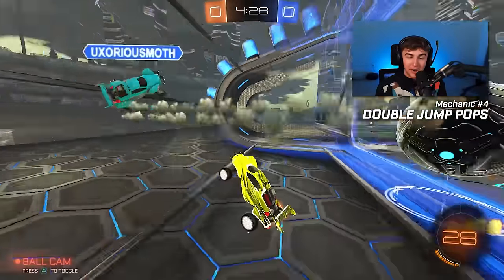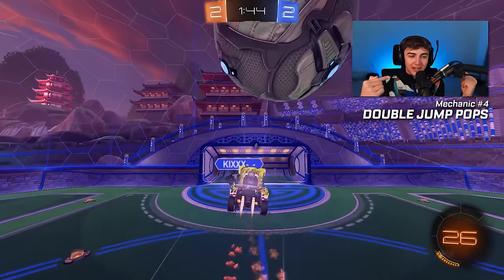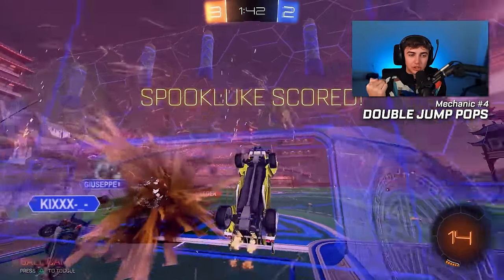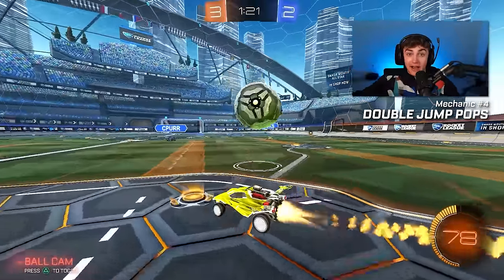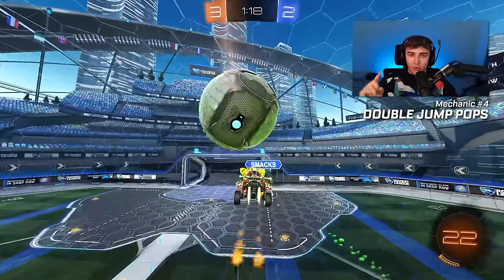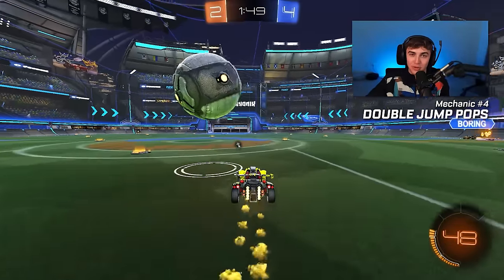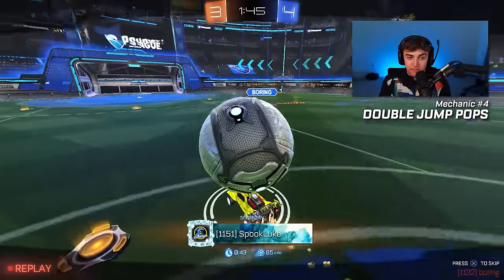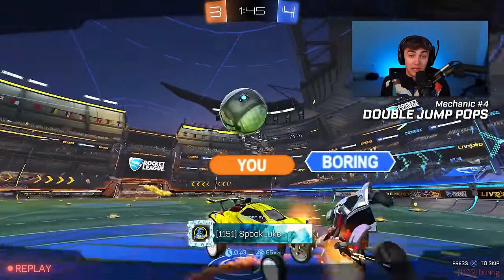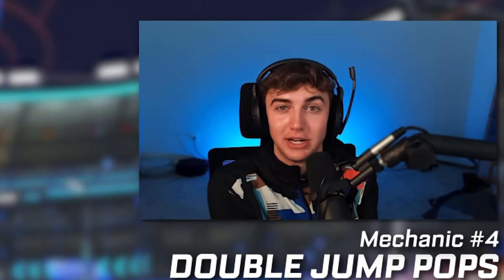I think the better people get at Rocket League, the more they overcomplicate their goals — the more they think they need to do fancy stuff to score when in reality you just need to put it around the opponent. Doesn't matter how fast the ball's going or how many times you air rolled while taking it there. You just need to put the ball around the opponent. So putting the ball on your car and doing a basic double jump pop will probably always be one of the best ways to consistently score and convert one-on-ones at the low ranks. You'll score way more often and mess up way less because it's just an easy way to score.